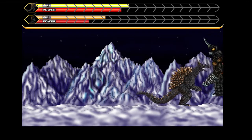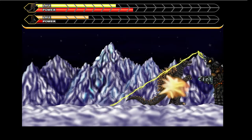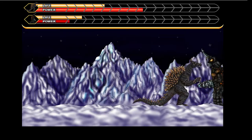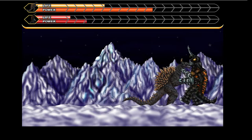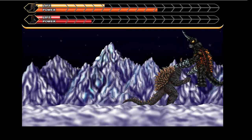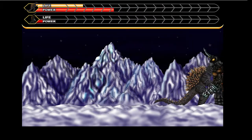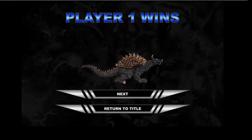Anguirus can close the distance pretty rapidly by using that pink cushion blaster attack, whatever the heck you call that. Apparently he uses his tail as a third kick attack. Unlike a lot of fighting games, the kick here is a lot faster than the punch, but it doesn't do as much damage. And down he goes.